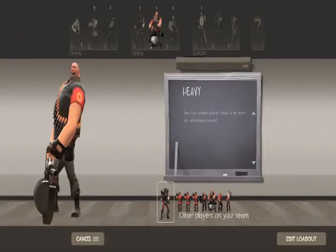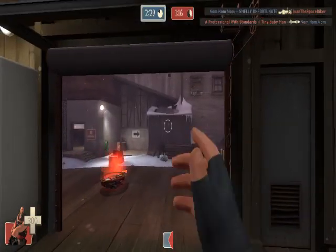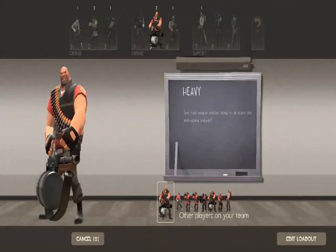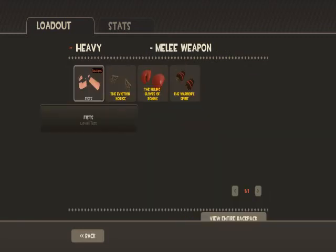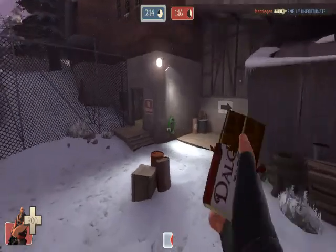I'm going to show you the next class — this is Heavy. I'm using my personal favorite weapons, but I'm going to switch it back to default. The main weapon is the Minigun — so you have Minigun, Shotgun, and Fists.